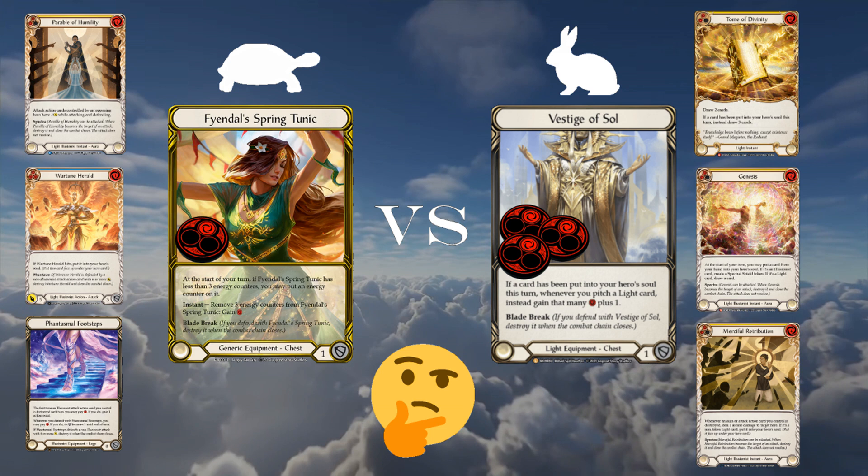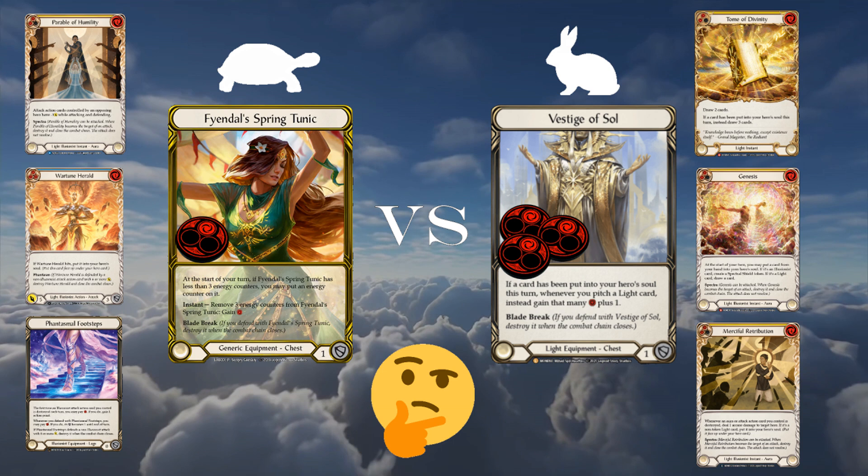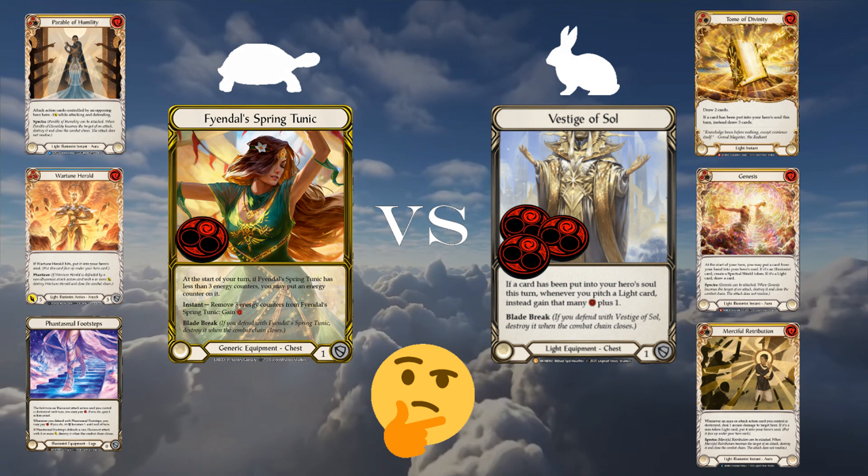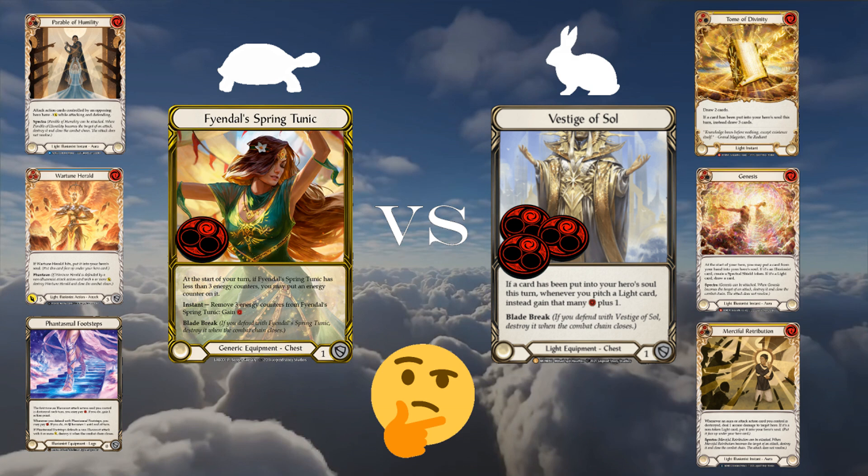So now we can see that vestige has a high ceiling unreachable by tunic in many ways, and the floor of vestige is not too far off from the floor of tunic itself — with a very similar overall deck list. Is vestige the best choice? Before I state my verdict, consider this: if I attack my opponent with a Wartune Herald blue with go-again off of Luminaris and one resource floating, with two cards in hand — a standard four-card hand —